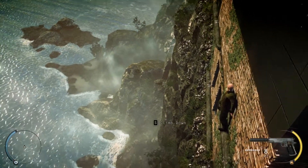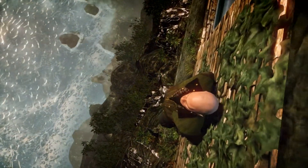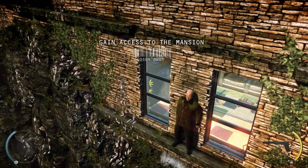Accessing mansion and approaching target. Good. Infiltrate the mansion and terminate Diana Burnwood. And Victoria — bring her in. Unharmed.